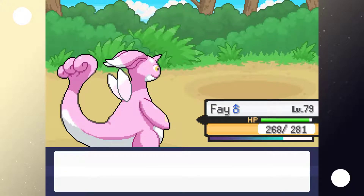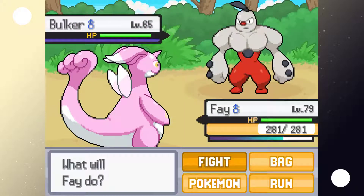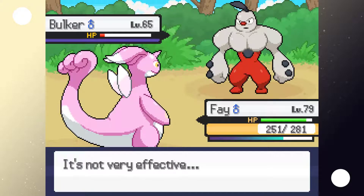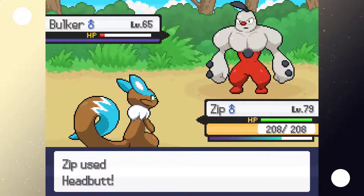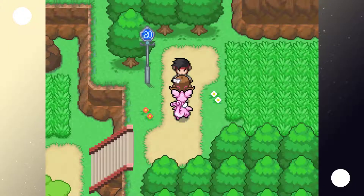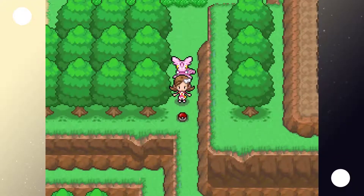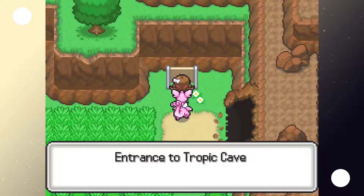At least fighting types are going to be easy for us to take down thanks to Fae and Colossus. The trainer sends out a Bulker — and that thing's actually true to its name, it's bulky. It sent us out. That's fine. Foster was angry — get out of Foster's way. The sign says entrance to Tropic Cave. Oh, and it's dark — why are all the caves dark? Why are caves inherently dark?